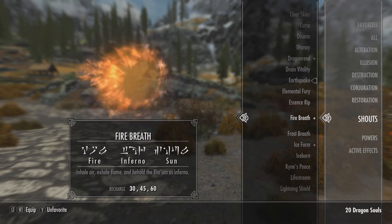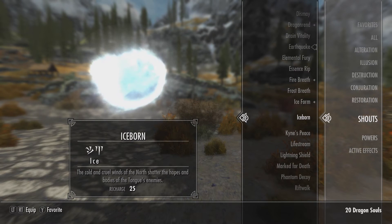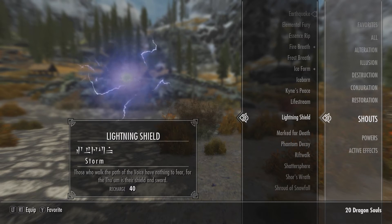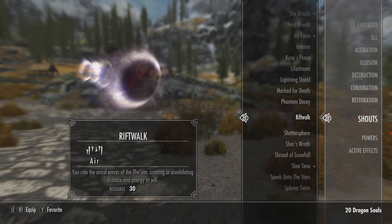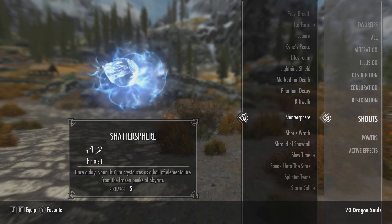Essence Rip: a shout that turns the tide, healing your wounds and dealing the damage to the enemy. Iceborne: the cold and cruel winds of the north shatter the hopes and bodies of the Tongue's enemies. Lifestream: under the watch of Kaan, a shout that heals the wounded and brings peace to Nirn. Fade to Decoy: your voice solidifies as a shadow. Rift Walk: you ride the astral waves and distance becomes nothing to you.